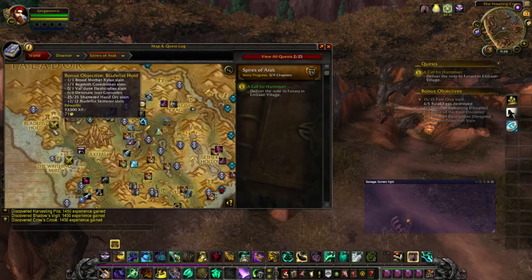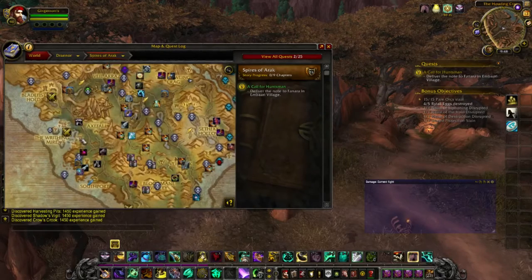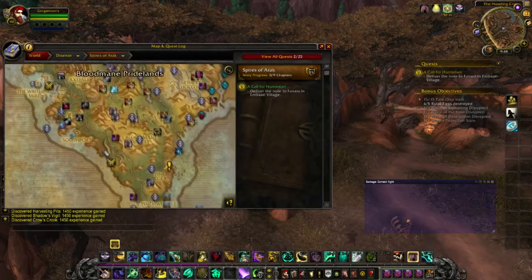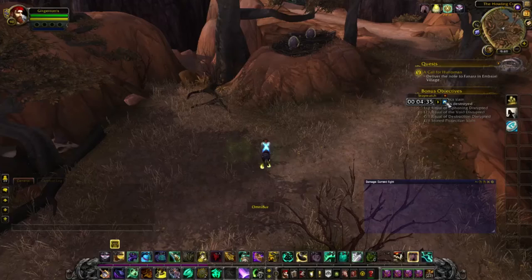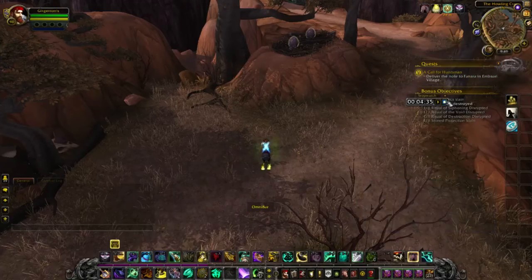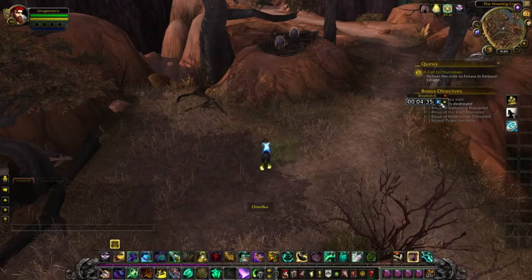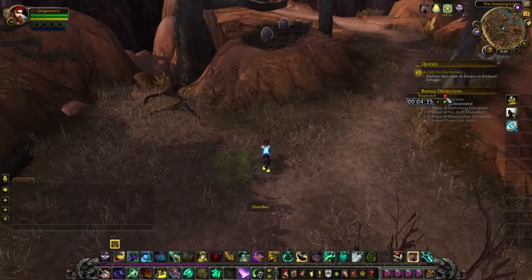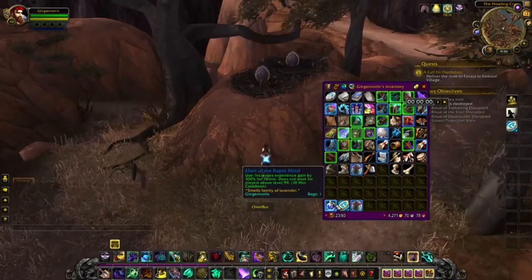We're going to fly from the Howling Crag, swirl right around to Bladefist Hold, then to the Withering Mire, and lastly to the southern end of Southport. It took us exactly four minutes and 35 seconds to go from 92 to 95. Now we're going to reset that, pop the potion, and begin.